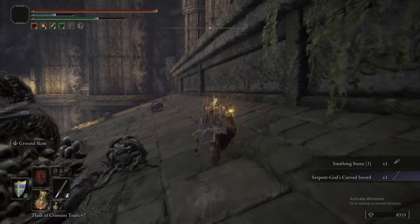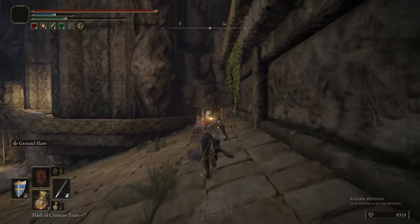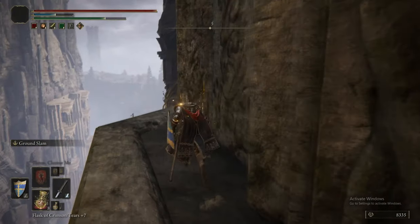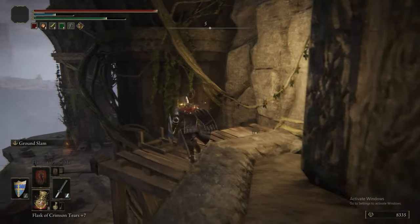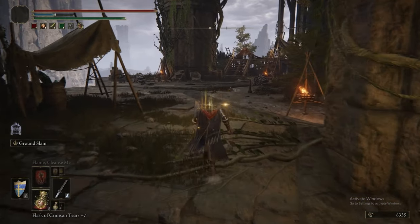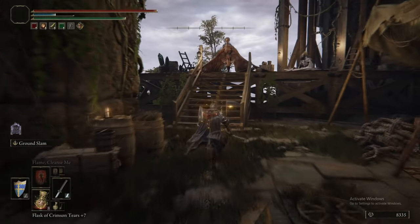That's the Serpent God's curved sword, which I think is quite good. It scales decently with strength and has a similar heal-on-hit or kill effect - when you either damage enemies or kill enemies, you get a bit of health back.